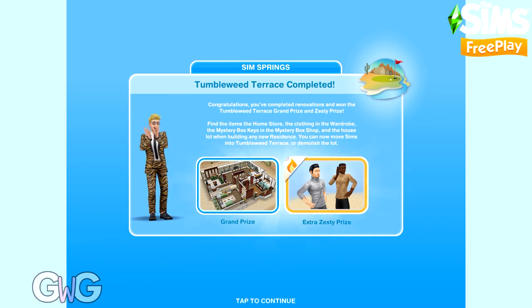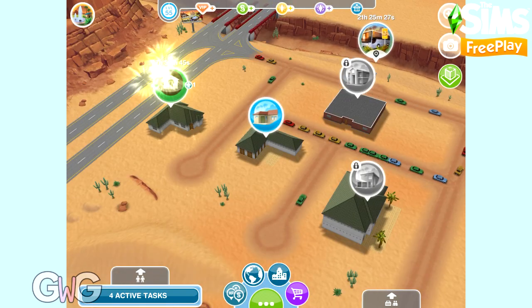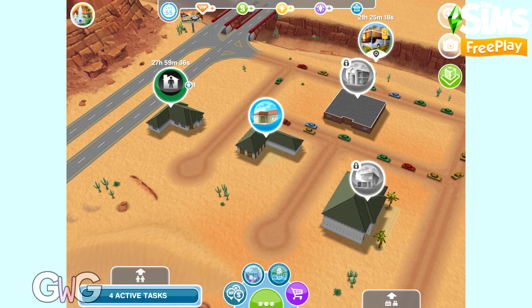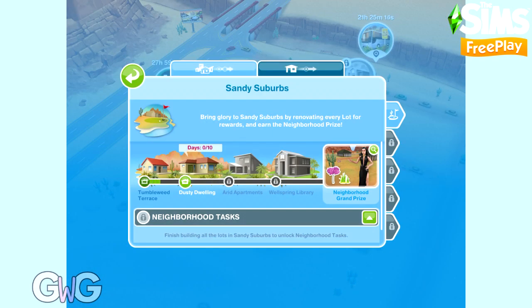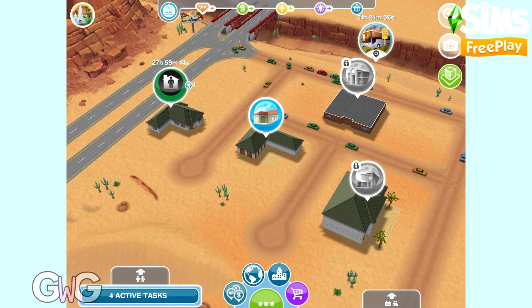We've also unlocked the grand prize which is the house template and other items too — check out my house tour video to see that in more detail. Because we managed to complete day 8, 9, and 10 within 24 hours each, we've also earned the extra zesty prizes. That is the first house lot in Sandy Suburbs complete. You can start the second one, Dusty Dwelling, straight away, or you can wait 7 days and the timer will start automatically. Keep an eye on that so you know when it's going to begin if you're taking a break. It's another 10 day event that works in a similar way, but the prizes, tasks, and house lot will be slightly different.